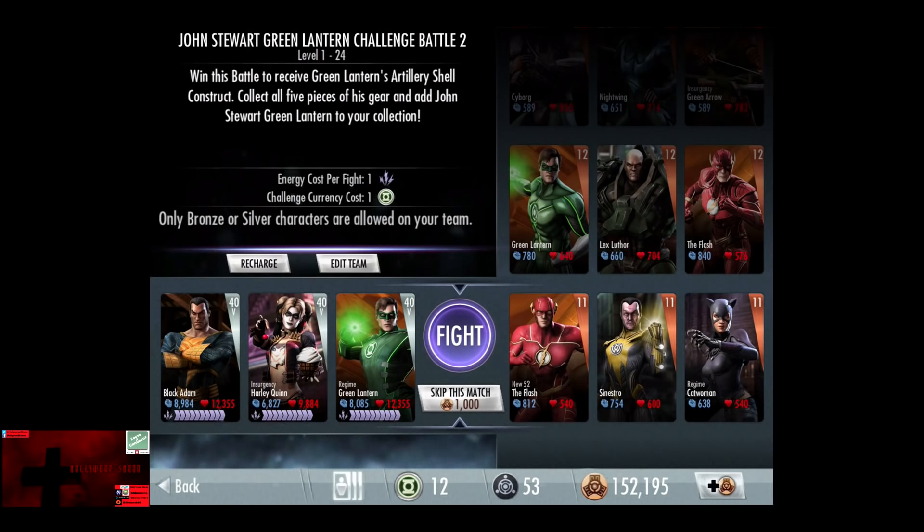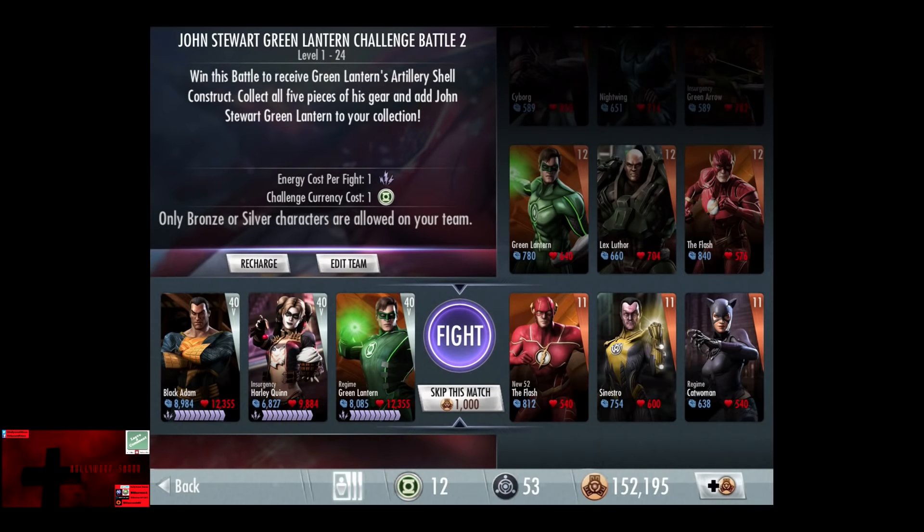One energy, one challenge currency per fight. Only bronze and silver characters are allowed on your team, which is down from the thorn battle, which is where it's usually placed at.